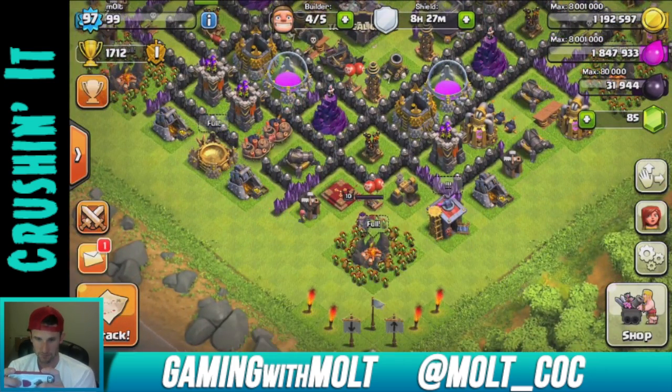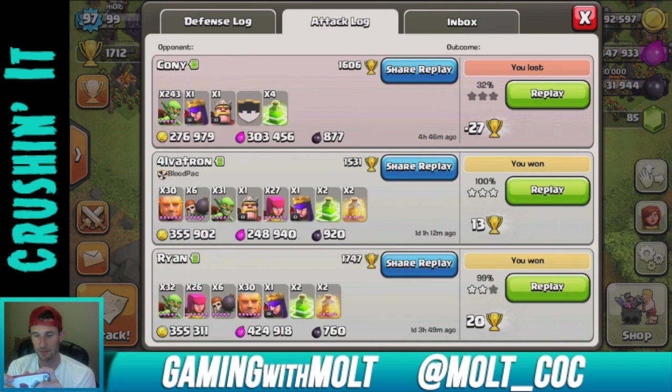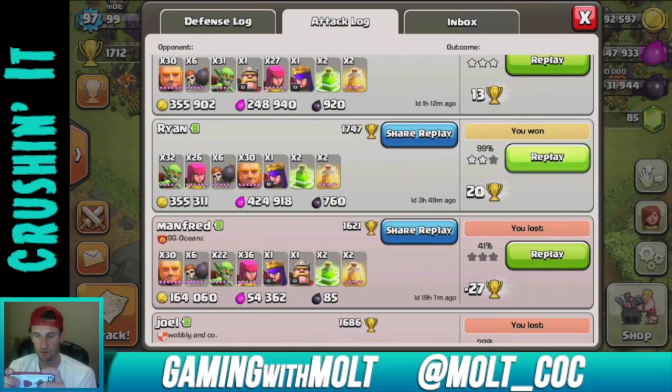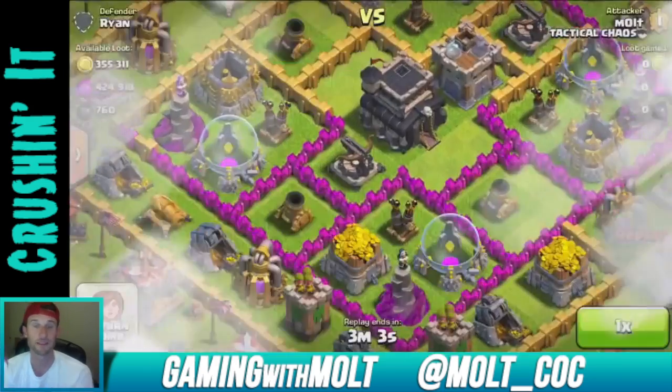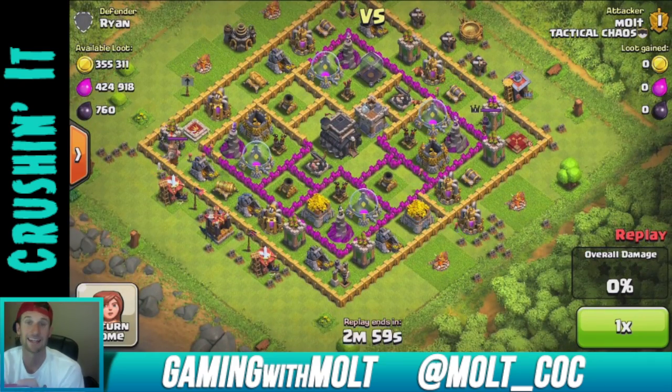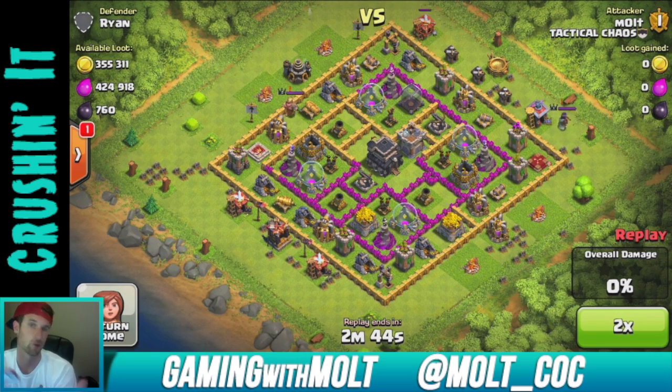I really want to show you these two attacks — I think I can replay them. There's some lag right now but I want to run over three of these. This one's 99%. I tweeted this out — I found this awesome base. This is me using my giant-heavy strategy. It has 30 giants, 30 goblins, about six wall breakers, and then 20-something archers or wizards.